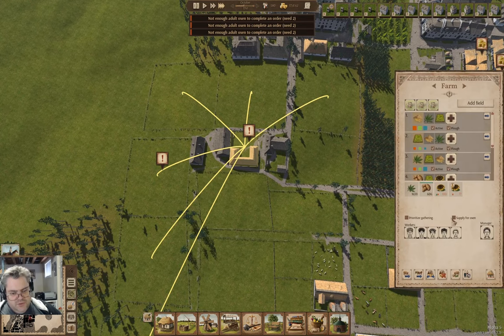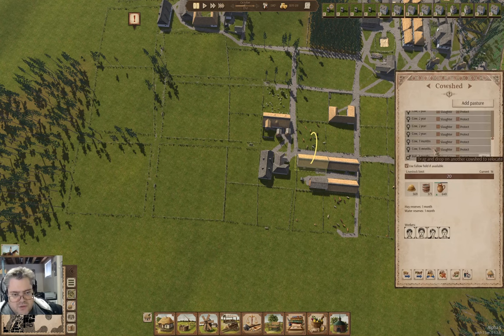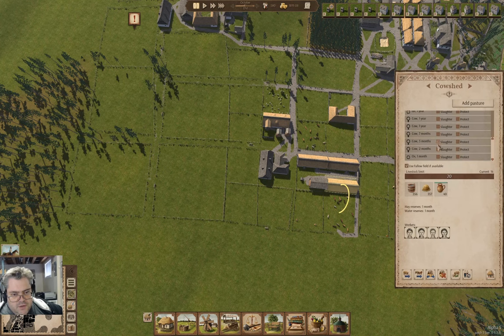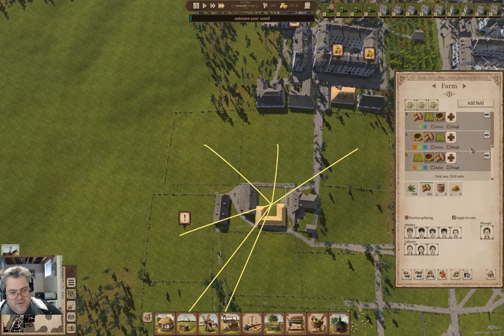Here we're going to need to supply for oxen. We're going to go in here and make an ox there. I'm going to need six of these. We're going to go - that's two, three, four. So that's only four. But we can let things tick along.